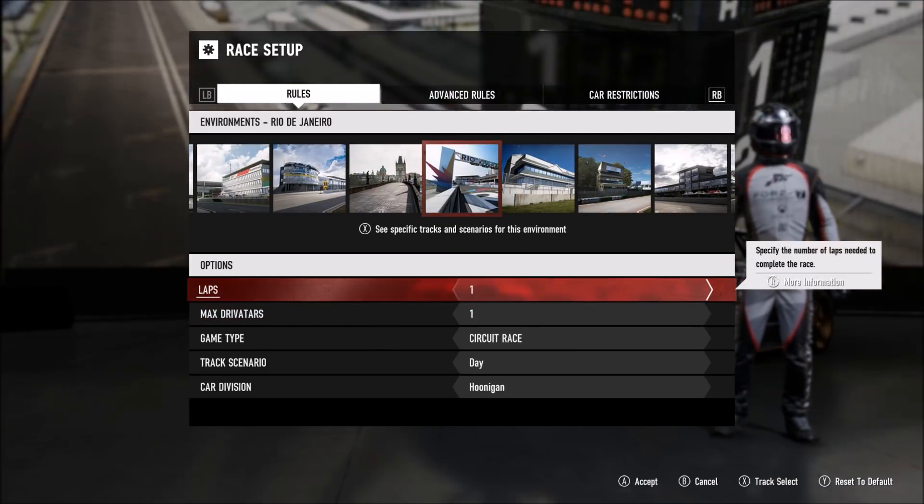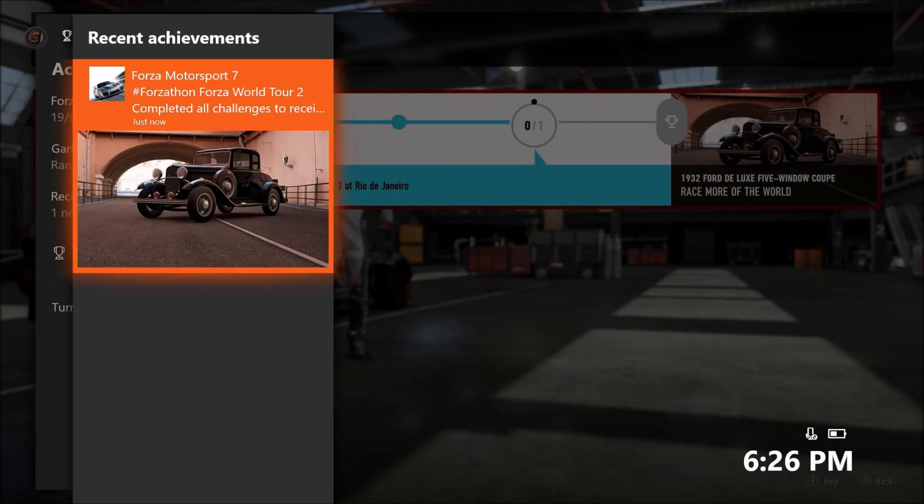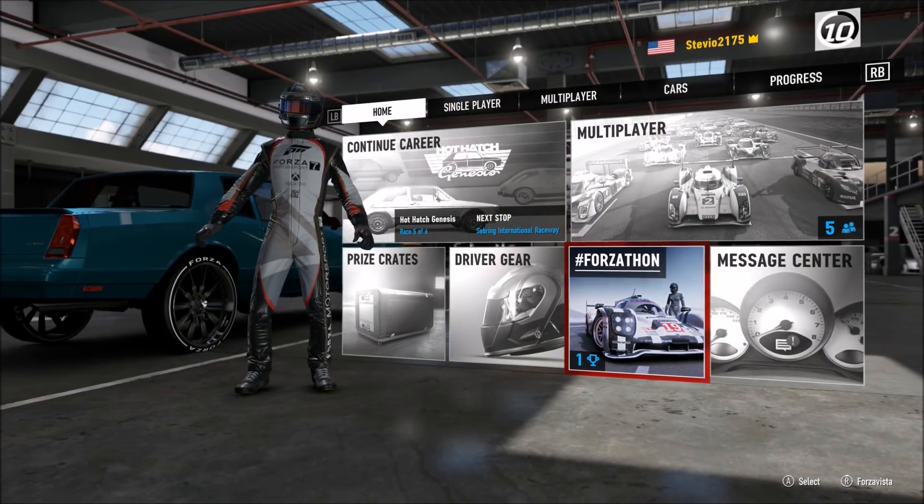You can use any car you want. I stuck with the Hoonicorn because it's quick and made the race go by very fast. After that, I got the achievement to pop, but in-game it didn't give it to me. I had to restart my game, and then I got the in-game reward.